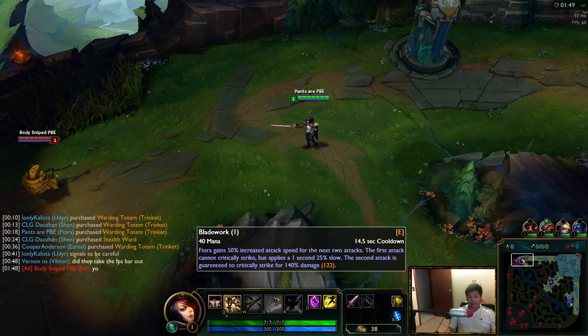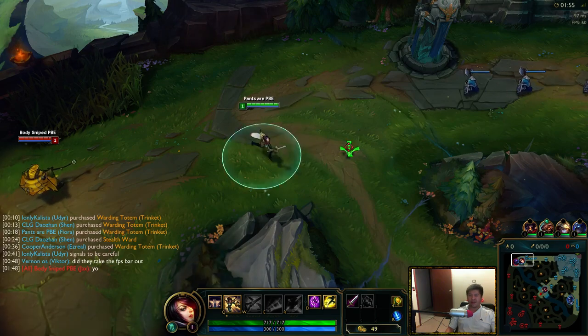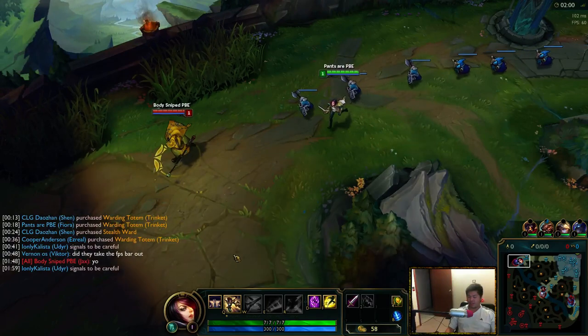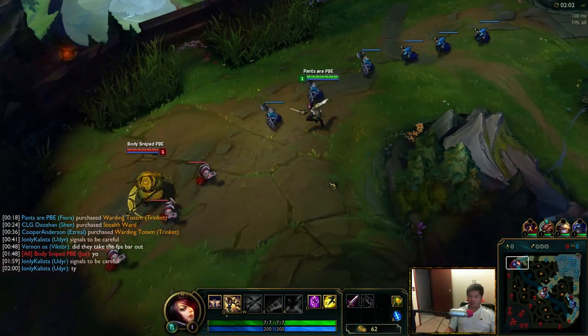Your E is an auto-attack reset still, but on the first attack it's a slow, and on the second attack it's like a Shaco crit — a shitty crit, that's what I like to call it. And your R basically opens up all the vitals, and if you proc it you get like a Janna Monsoon, which scales really well with AD too.